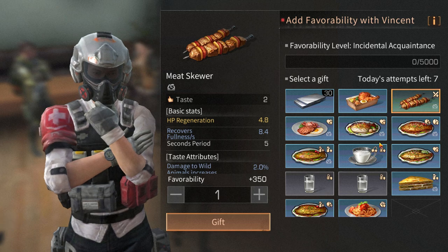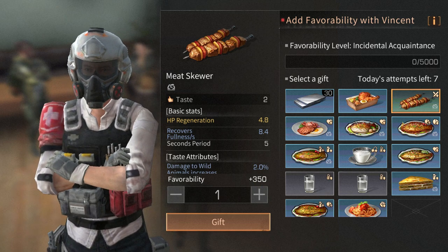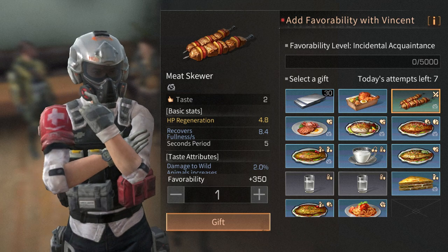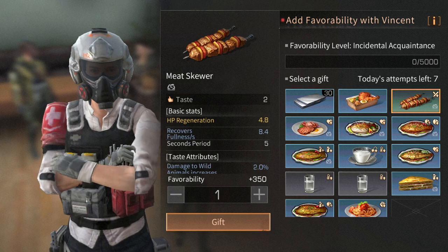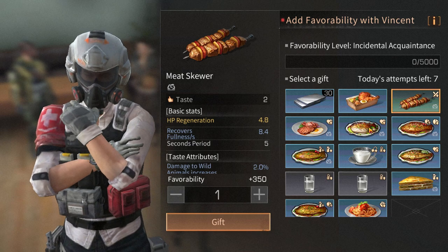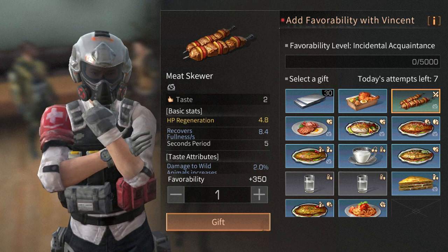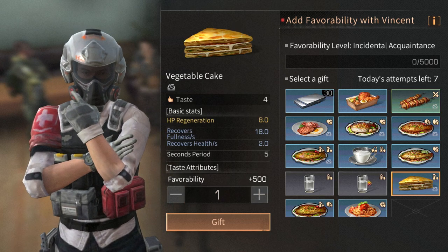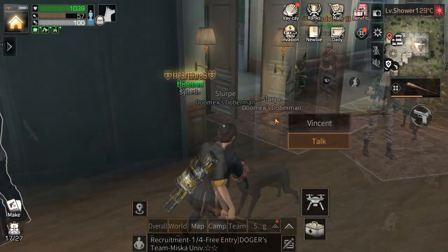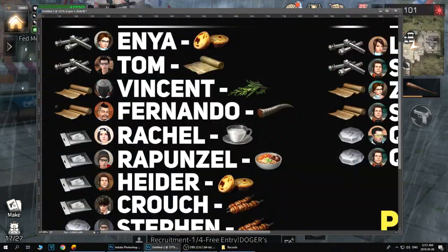Sending 10 meat skewers every day gives 3,500 points per day. You can make a meat skewer with one green meat and three common berries, which is extremely cheap. If you want a faster way you need to donate higher tier materials like aluminum plates or the best dishes they really like.